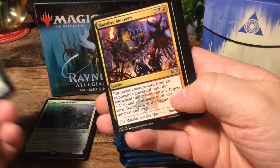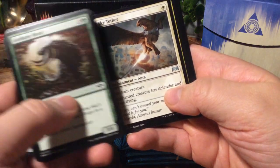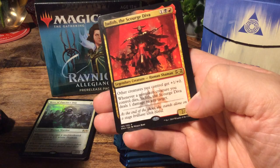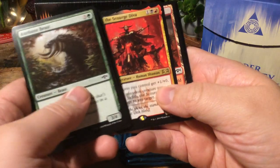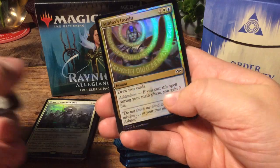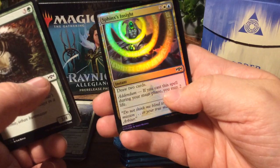Starting off with Macabre Mockery. Sky Tether. High Alert. And as our first rare, Judith the Scourge Diva — we've seen this card already, still a nice card. Sphinx's Insight, foil — beautiful foil.